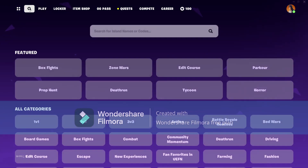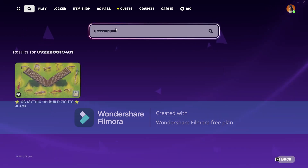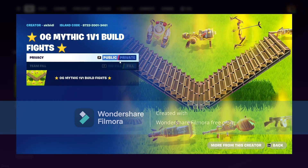Head over to this little search magnifier icon and the map code is going to be 8722-2001-3461. Go ahead and click on this map, you can favorite it.